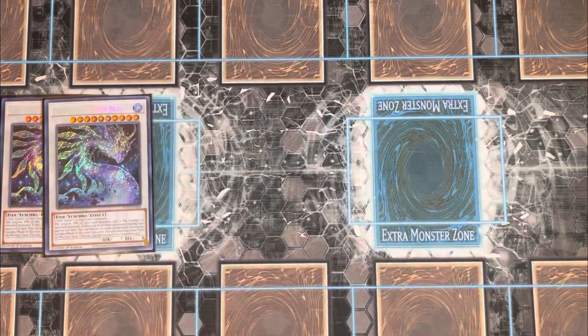In the extra deck, you're playing two Goatee of the Deep Beyond. It's a level ten water fish synchro requiring one fish tuner and one or more non-tuner monsters. Its original attack becomes 500 times the number of banished monsters. If synchro summoned during your opponent's turn, you can banish all cards on the field. During the standby phase of the next turn after this card was banished from the monster zone, you can special summon this banished card. This is your boss monster — summon it on your opponent's turn, banish everything, and put the hurt on your opponent.